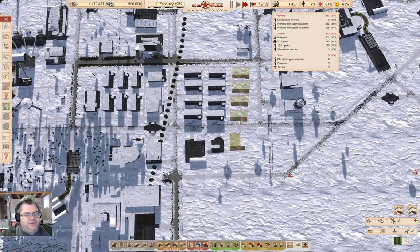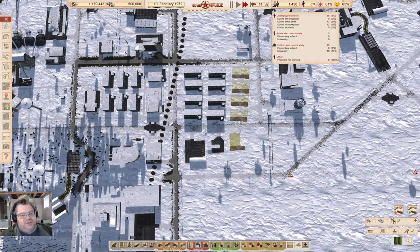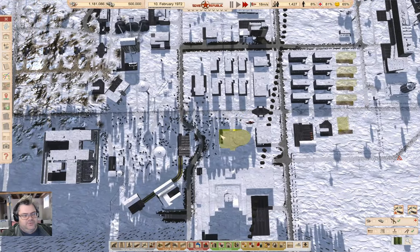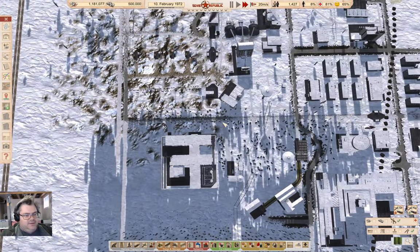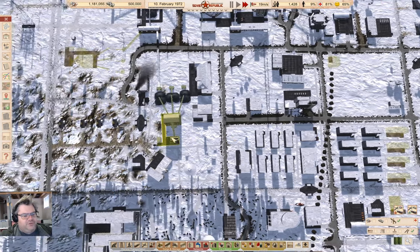We're at 1432. My failed attempt here, I was down to 800 by February 15th or so — February 20th. By the time the snow melted, I was down to 700 and there was no way I was going to turn that around.